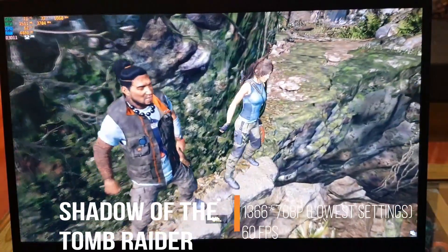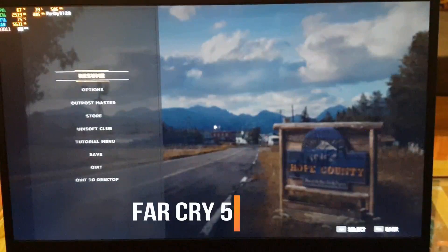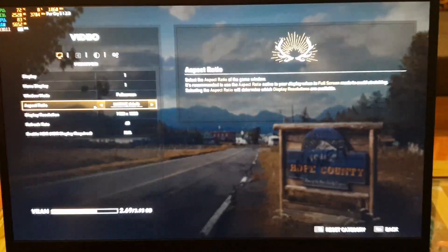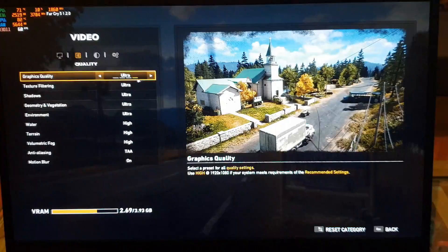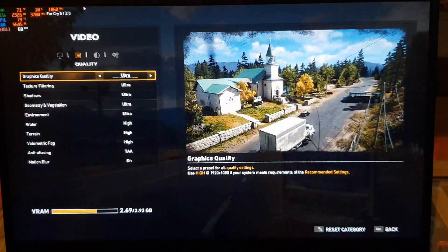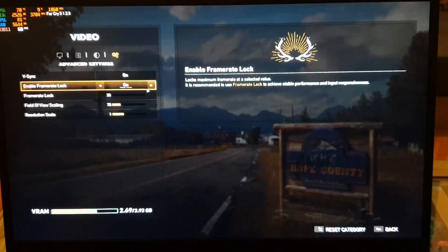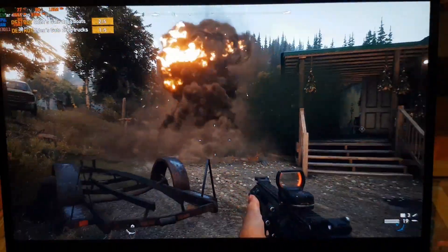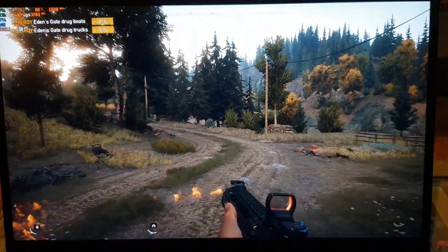Now we are playing Far Cry 5. The settings I generally play at are 1080p, 60Hz refresh, ultra settings, ultra everything with TAA, motion blur on, V-sync on, and a frame rate lock of around 30fps. This keeps the game completely smooth with no jitters — at 99.99% of the time it's above 30fps. The game looks really good and all the effects come through really well.